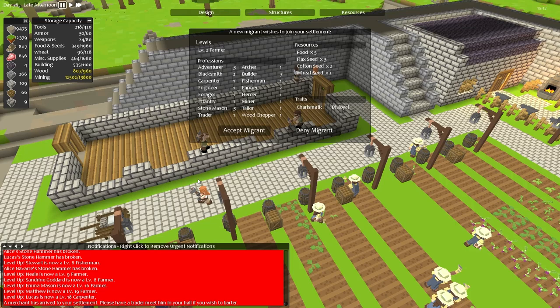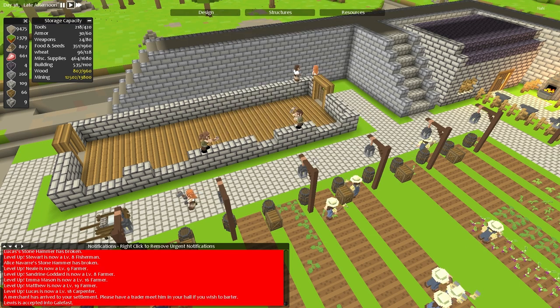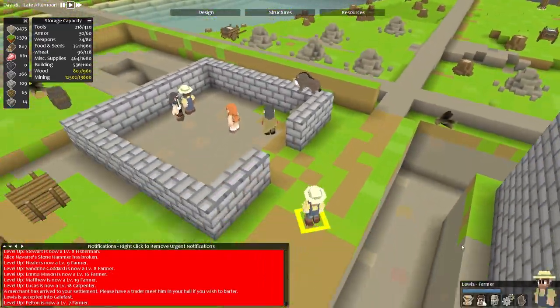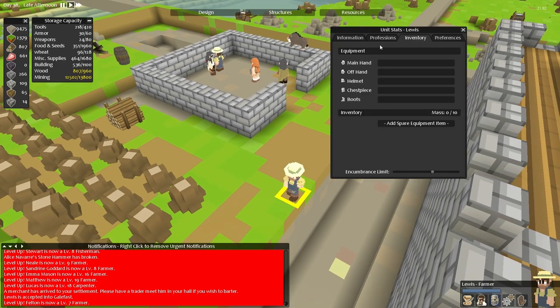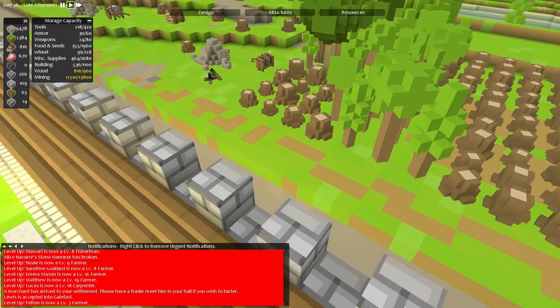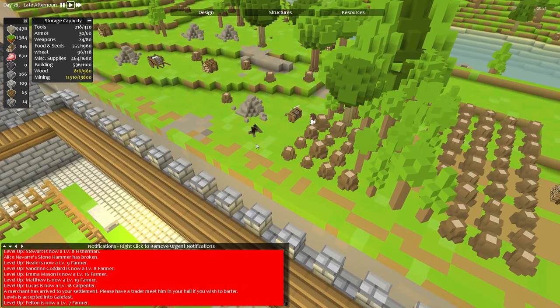It looks like our food situation has improved to the point where a new migrant wishes to join our settlement - this is the first time in days and days and days. What is he bringing with him? He's bringing some food, some flax seed, cotton seed, wheat seed. Not a lot, but he's a level two farmer and he's quite a good builder actually. You might swap him over and make him a builder - this Lewis chap. Let's accept this migrant into our lovely castle. There you are Lewis, my friend - you can become a builder, because you're a level three builder and I think you'll do well. So good luck with that.